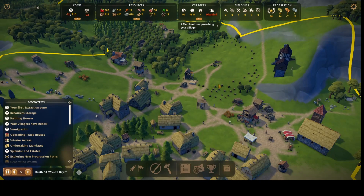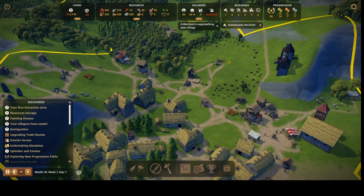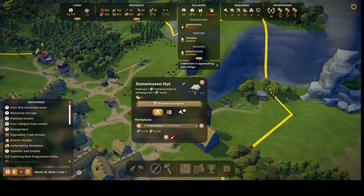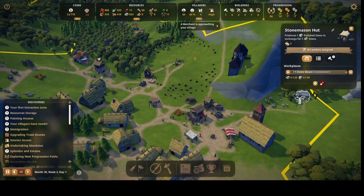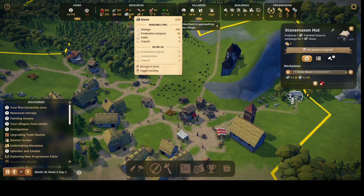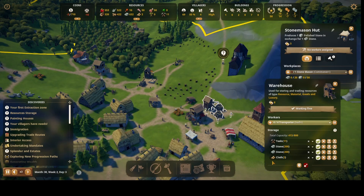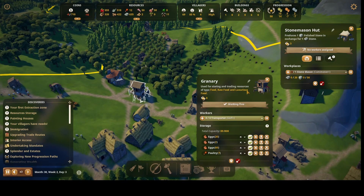Maybe if I make this a residential area here, that's what I should do. A merchant is approaching — good, we could get some money. They built that building, so I need to put somebody there. Let's bring more people in and move things around. Wait — a thatcher! I need to make room in storage to sell or buy stuff.